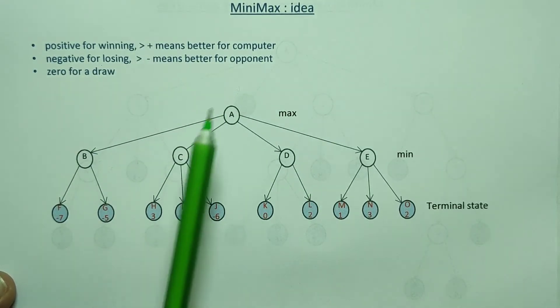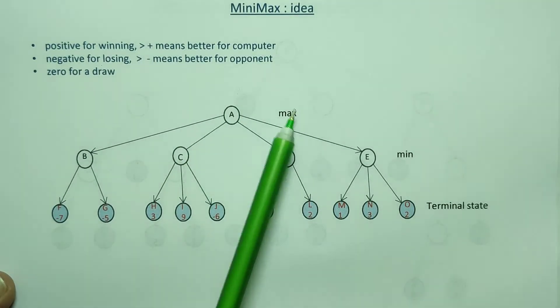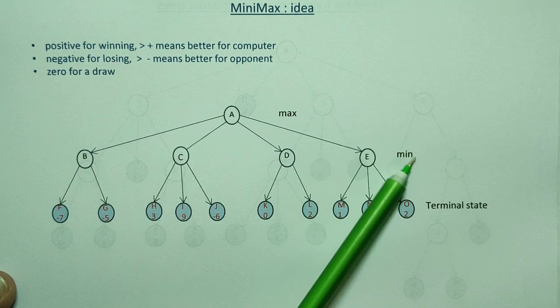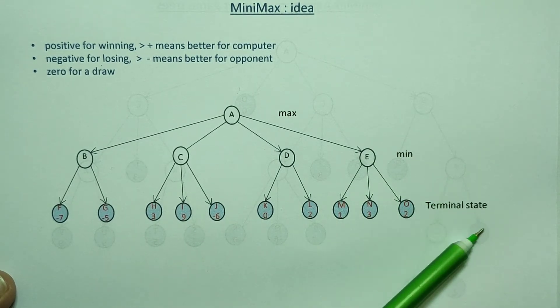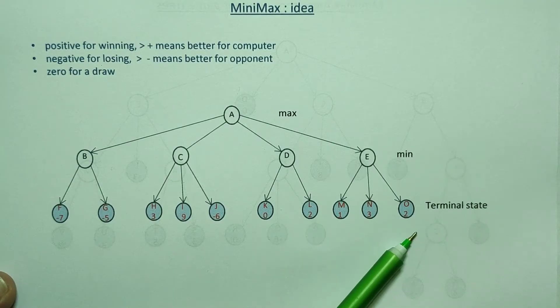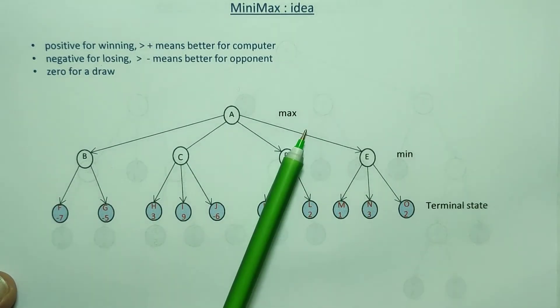Max is a marking goal for the maximizing node, and min is the marking goal for the minimizing node. On the terminal state, the values are shared, and corner marking color can be used. On the data with a graph, the question on the other thing is how we apply the Minimax idea.